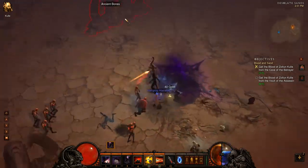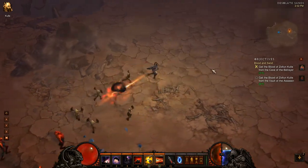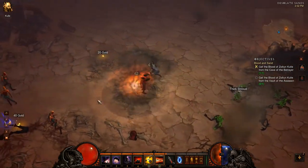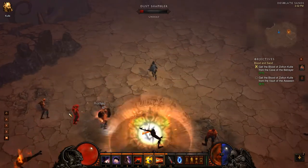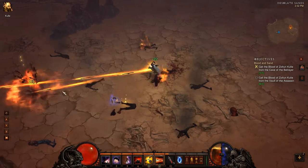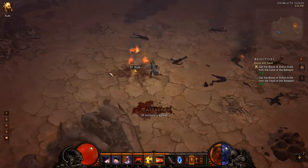I actually just used some incorrectly, but that's okay. I'm in Act 2, in the Desolate Sands. I'm not gonna do anything quest related, but here in a second I'm gonna get into some of my abilities, and then we're gonna go check out a couple different enemy types as I ruin a bunch of baddies.